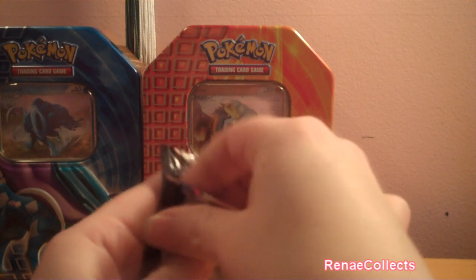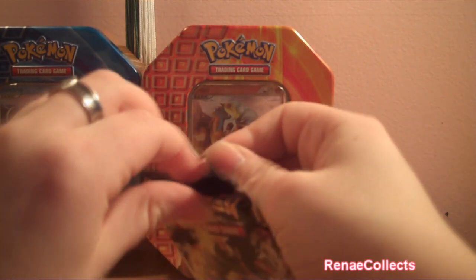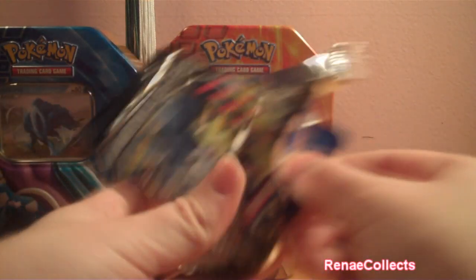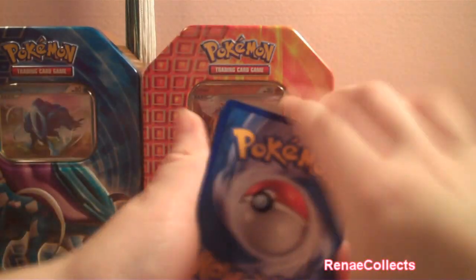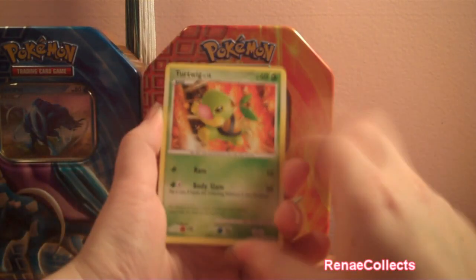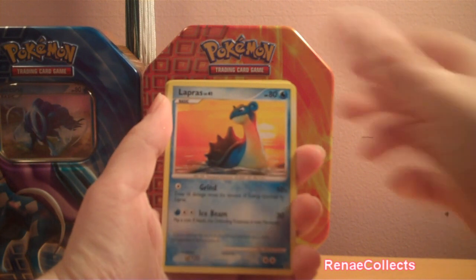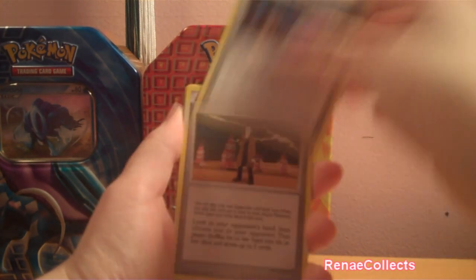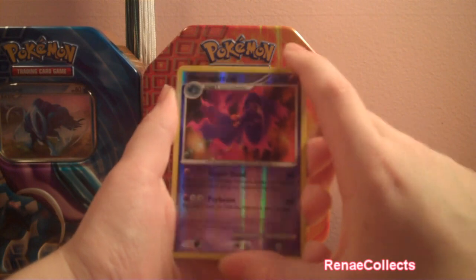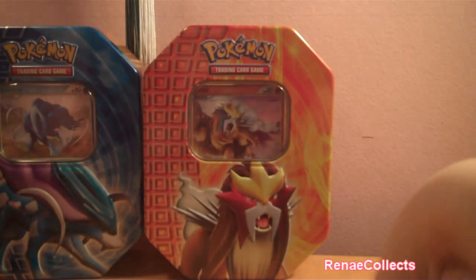So I'm going to do this Platinum pack first. It would be kind of cool to pull a Level X in one of these Platinum packs, but we'll see. I have a Turtwig, Torchic, Chansey, Lapras, Tauros, Broken Timespace, Looker's Investigation, Flaaffy, a Mismagius Reverse Holo, and a Beautifly as my regular Rare. Nothing too exciting in that one.